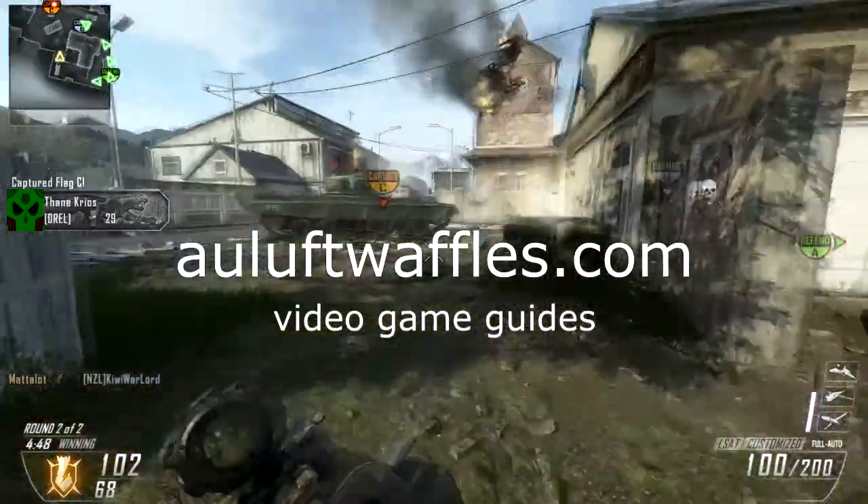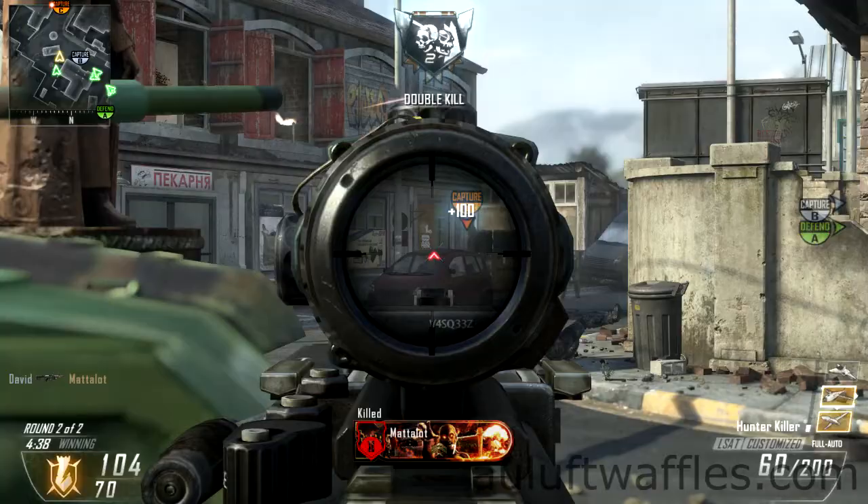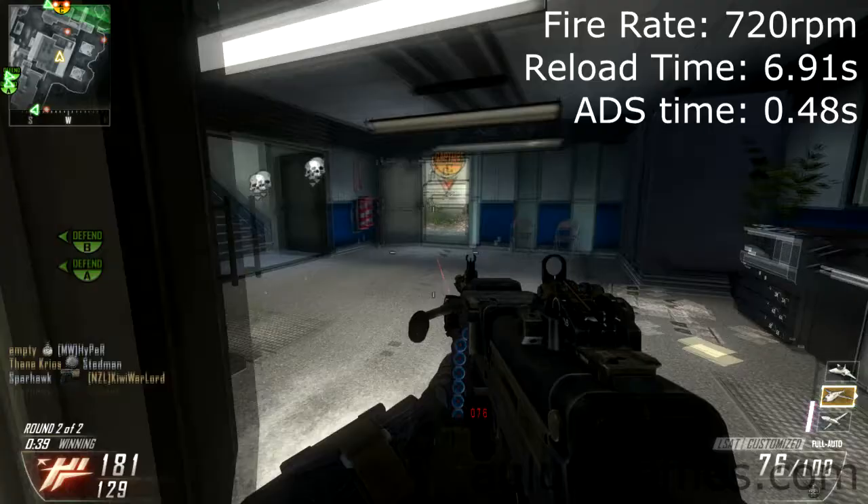The LSAT is the third light machine gun that you unlock in Black Ops 2. I'm not sure at what level, but I think it's around 20, somewhere in that region. It is perhaps the most average light machine gun there is, having an average fire rate, damage, and range.